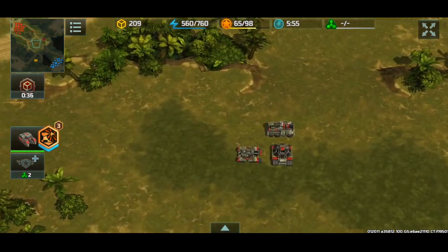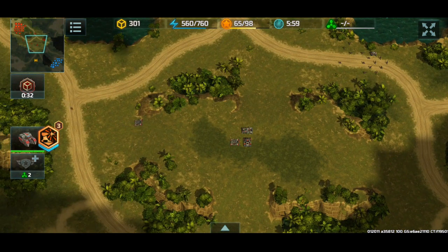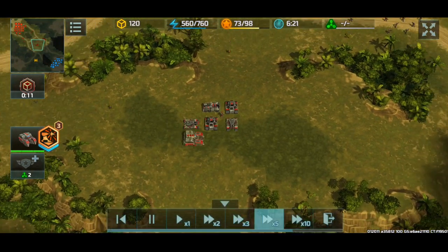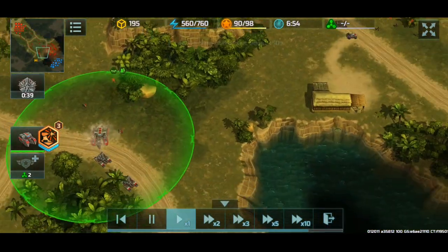I've set the rally point to the middle of the map so we can get map control, and whenever I want to attack I can just double tap. Once my mole is ready right here, I think it's time to attack.